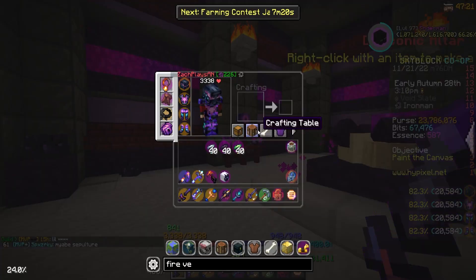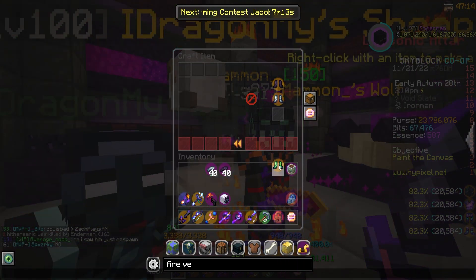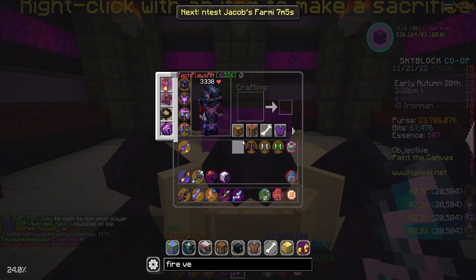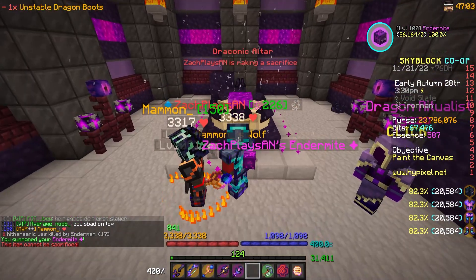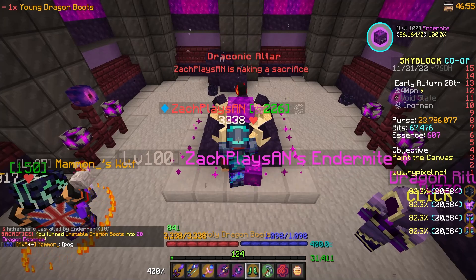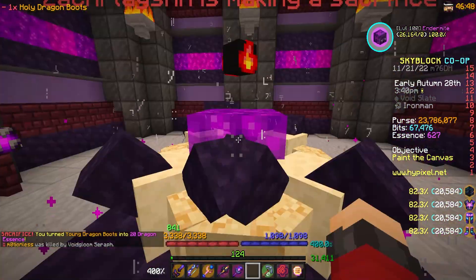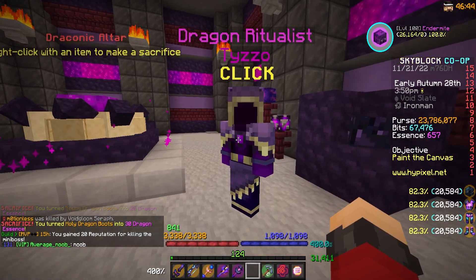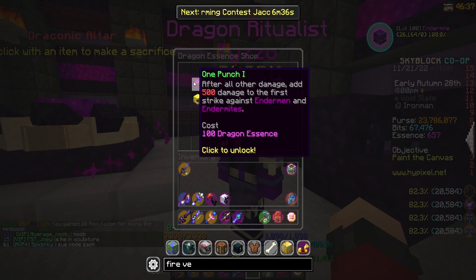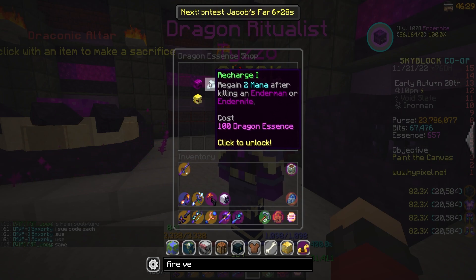It does cost some Dragon Essence. From the dungeon runs I've been doing recently, I've actually collected some Dragon Fragments — some Young, Unstable, and Holy. So I'm going to go ahead and craft Boots in all three of these. We're going to throw on our Mythic Endermite Pet to help with our sacrifices here. We're going to sacrifice these pieces and hope that maybe we get something extra as well, but mainly we want the Dragon Essence. Only 20 Dragon Essence for those things. 30 Essence for the Holy Boots, which is actually kind of nice. That should have been another 70 Essence that we can actually use. I do think we're just going to go for Regain 2 Mana.